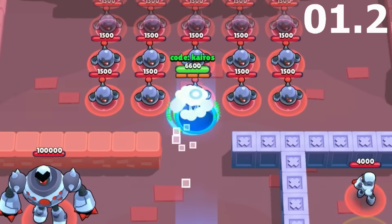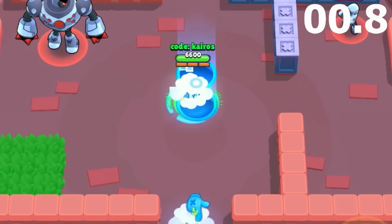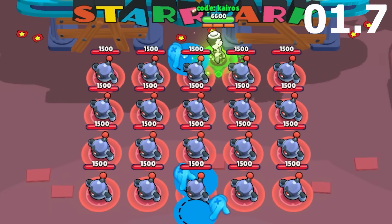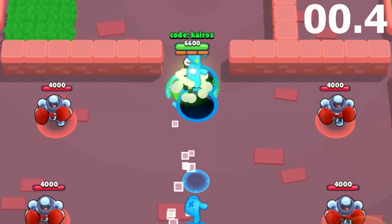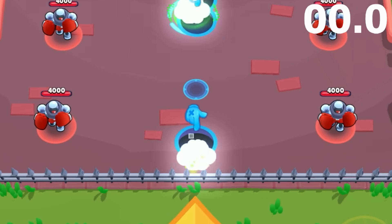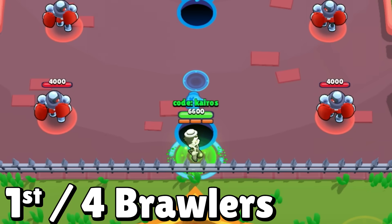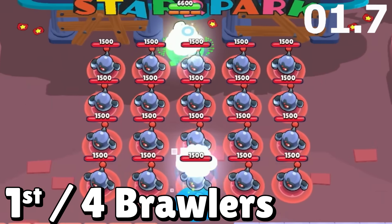But first place goes to Gray, whose mutation allows him to have three portals on the map. I kind of let him cheat by using three supers, but he can almost instantly teleport across the map. After teleporting three times, he uses a fourth super to teleport across the finish line. It only takes him 1.7 seconds, which easily puts him first in the race test.